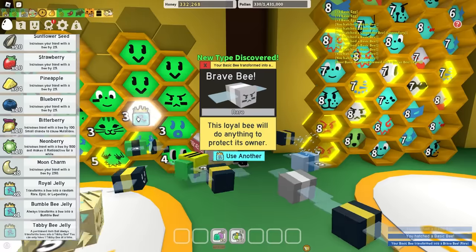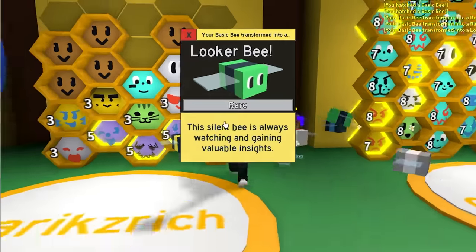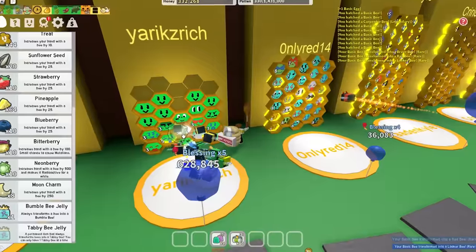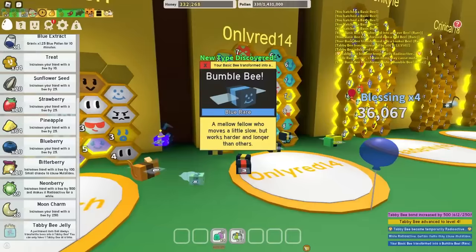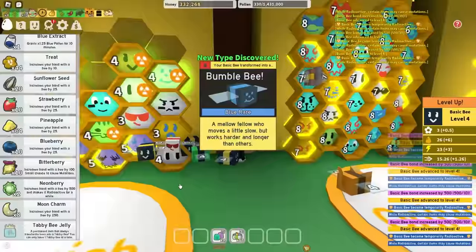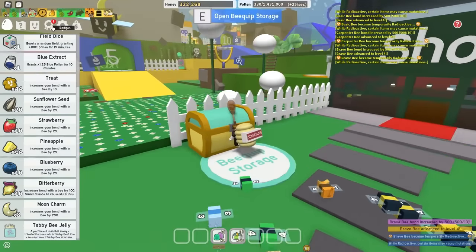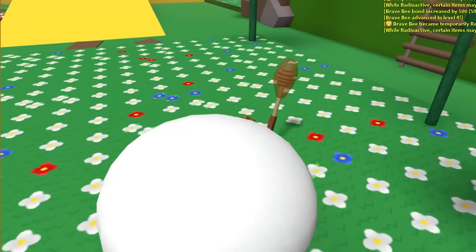I have a few jellies so let's use them. Brave bee — that is garbage. Rad bee — trash. Looker bee — I already have that. Trash. Let's probably level up my bees a little bit. Bumblebee. Neon berries are so OP for leveling up your bees — they get them instantly to level 4. Easy. Now that my whole hive is level 4, I should probably get back to pineapple and make as much honey as possible.